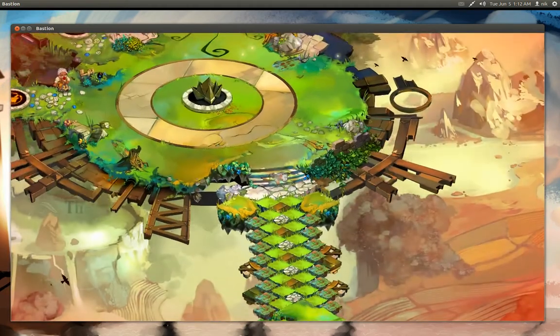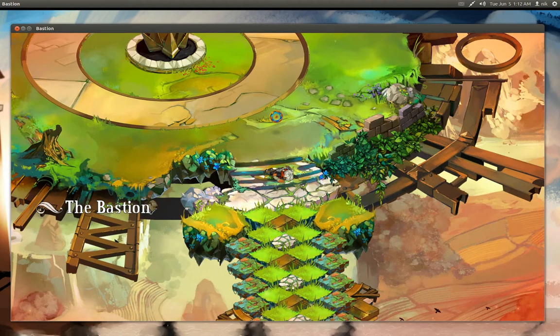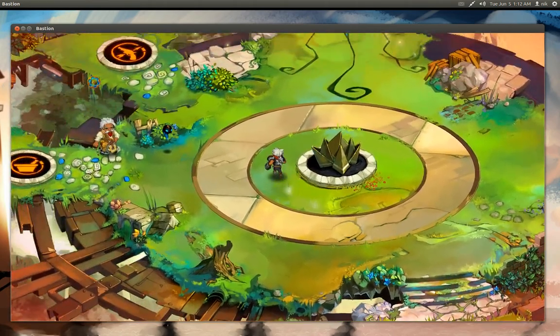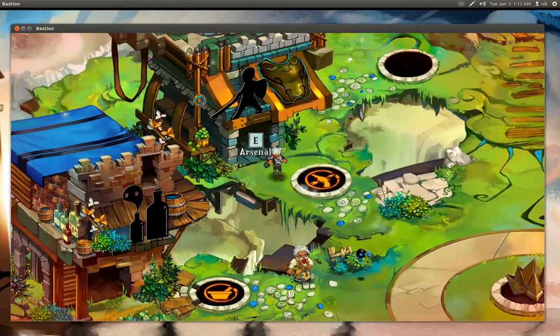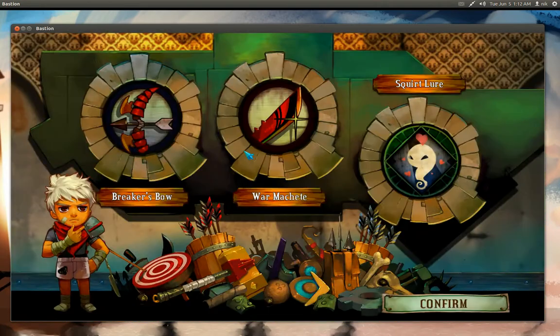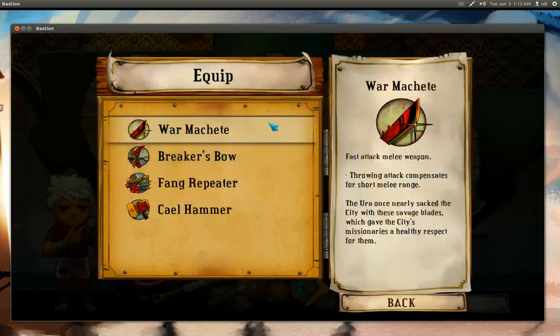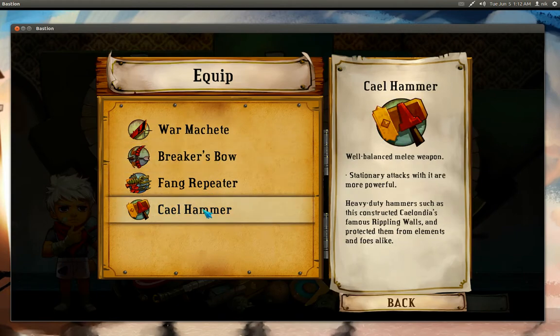I'll just play a little bit of it so you guys get the idea. I won't go into the story because there is a story to it, of course. So pretty much this is where you arm yourself. This is your left click and this is your right click. Let's put the machete, and the bow should be fine.